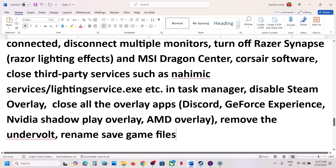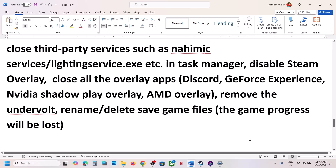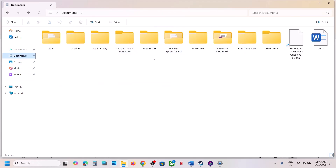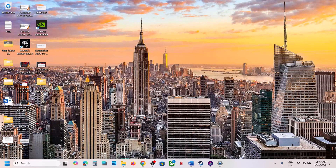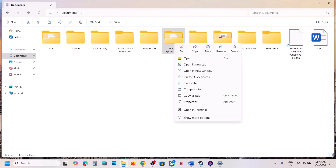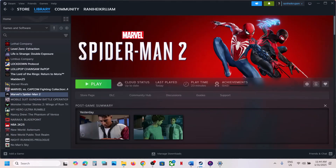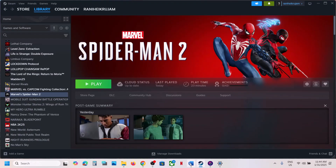The next step is to rename or delete the save game files. Be aware that doing this will cause you to lose all game progress. Open File Explorer, go to Documents, and find the Marvel's Spider-Man 2 folder. To be safe, copy it to the desktop as a backup. Then rename the original folder to .old and launch the game. You can also delete the folder entirely and then launch the game.